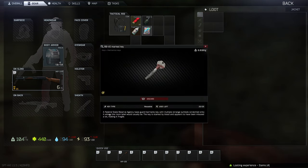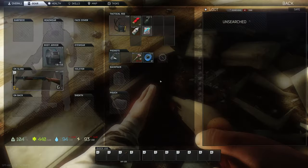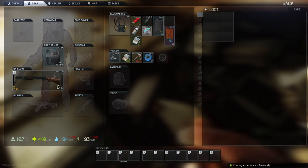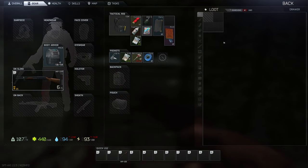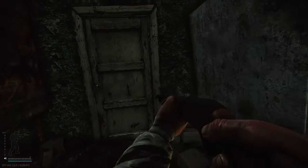Ooh, a key. Federal State Reserve Agency base guard barracks key. Book, diary, and some more rubles. Sure. I'm actually not too enamored with these croutons, but whatever. We're not leaving yet. I hate that you have to search these things individually — it takes so long. It's just painful. More tape — no, I'm not gonna.